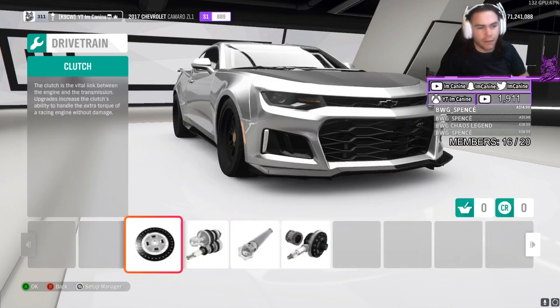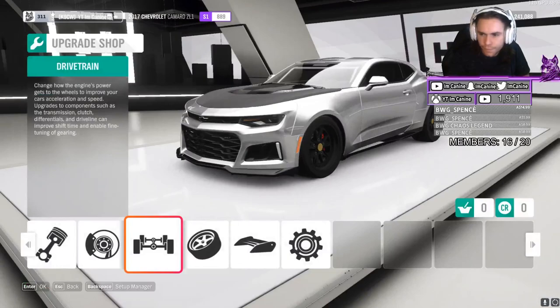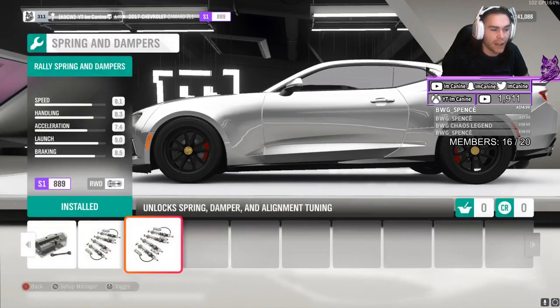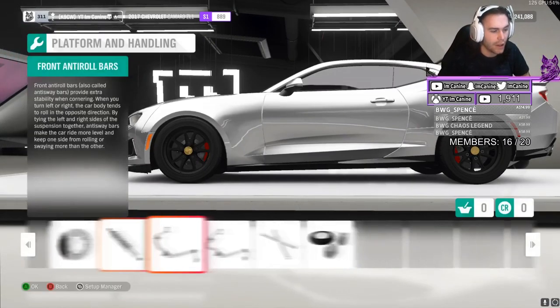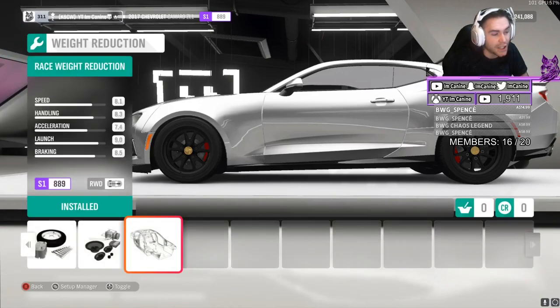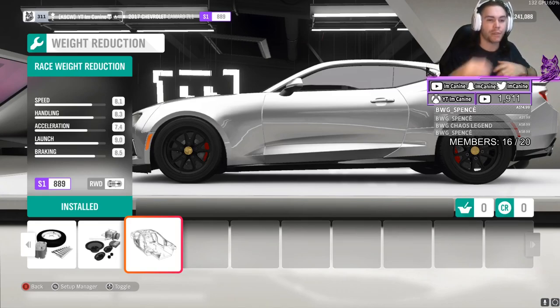Everything in drivetrain I maxed out — gears, gear changing, gear tuning, all maxed out. Then we have performance and handling: race brakes, rally suspension, front and rear roll bars, and the cage. I did lighten the car as well. I didn't want this car to weight transfer really, really easily — I wanted a little bit of weight transfer, but not a lot. Because I don't have that front caster or front angle to throw the wheel and catch the car mid-drift. I have to transition really slowly and really smoothly, so I need as little weight as possible. Made the car nice and light.